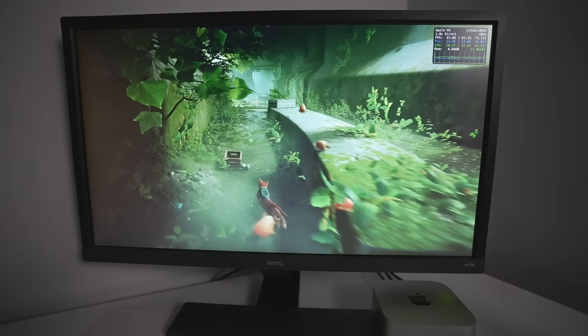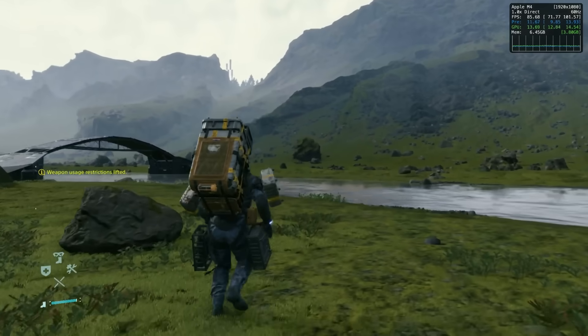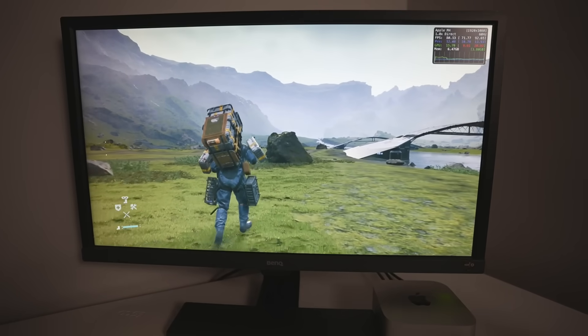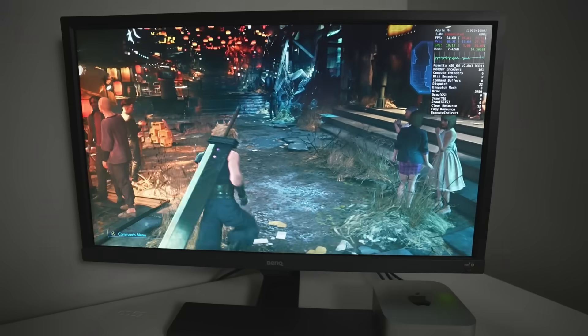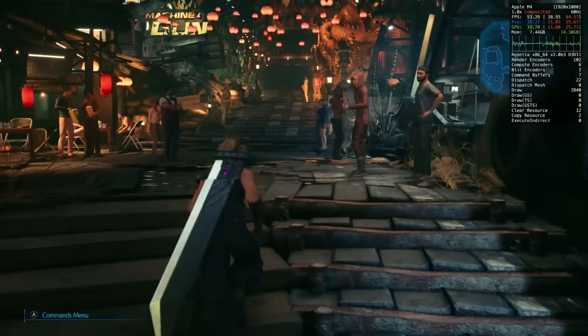The Mac Mini is very competitively priced. You can pick this up for £599, and you can even find many discounts online — for example, I can buy this from Costco for £50 off, making it the cheapest way to get into the Apple Mac ecosystem right now. Because it has 16 gigabytes of RAM and powerful M4 GPU cores, it can run many games very well that weren't possible on previous generations of base chips.